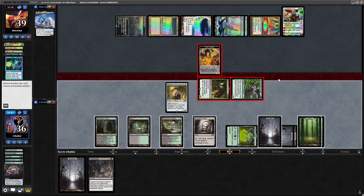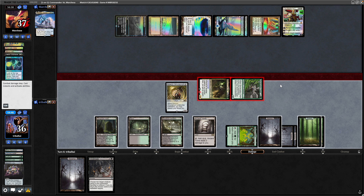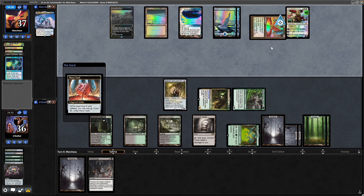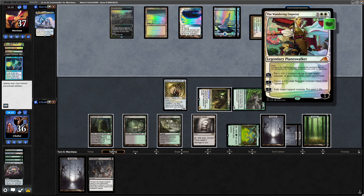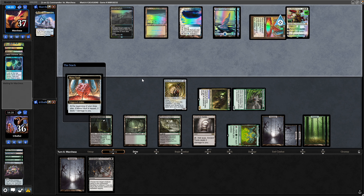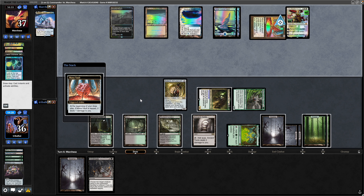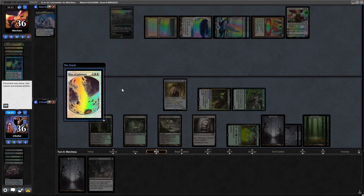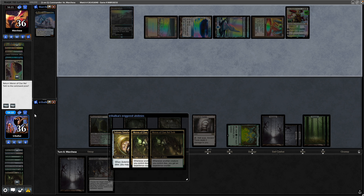Don't really have to worry about Commander damage. The tokens are two-twos with Vigilance. A Day of Judgment means we'll have Victimise targets at least. I think we do put Merrin in the Command Zone still — we will get some experience counters. Also draw a card off the Solemn Simulacrum. There's a Cavern of Souls — not bad against an Azorius control player — and then the Wandering Emperor pluses.